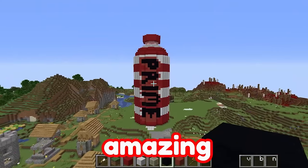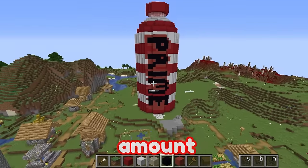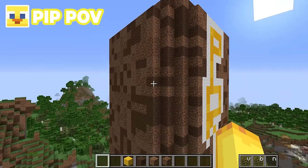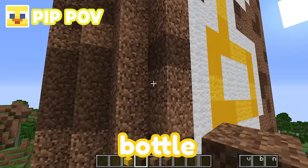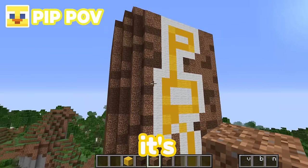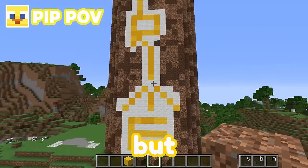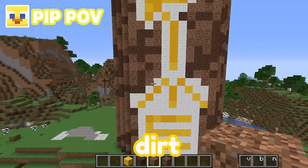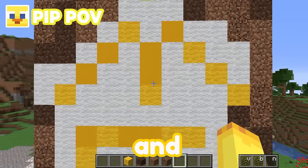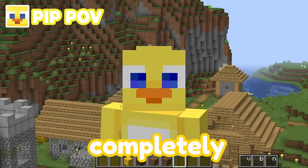Prime — this is such an amazing build. I can't believe I managed to build this in such a short amount of time. And there's my roof. I've added more details to my whole prime bottle. I've put reinforced dirt, coarse dirt, and regular dirt — and now it's so detailed, because just dirt looks kind of boring. But now I have three different types of dirt, and I also changed the prime letters to concrete and wool, so now my whole prime bottle is completely detailed.